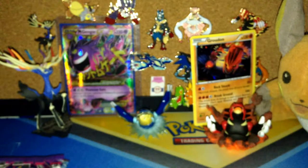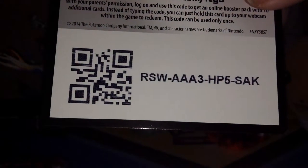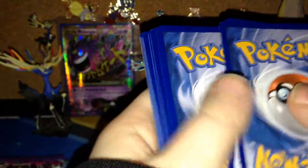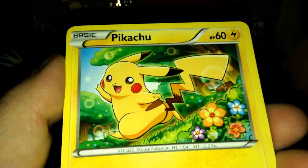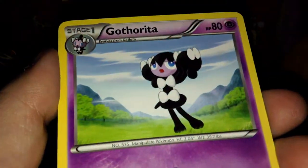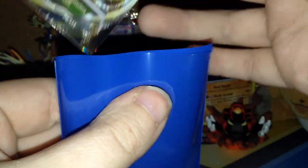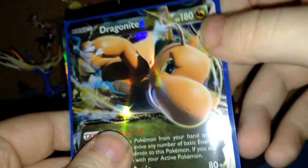Of course I always go oldest to newest. You guys can have this code. Alrighty — Lickitung, Gothita, Pikachu, Clefairy, Super Scoop Up, Jaw Fossil, Gotharita, a reverse Fighting Stadium, and the rare is — ooh — Dragonite EX! I do not have this. I think the only two ultra rares I had before were full arts, but nice.